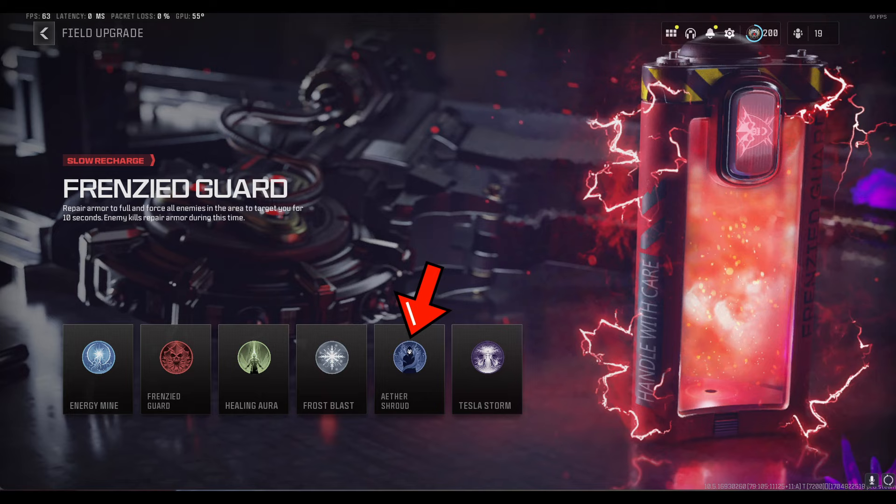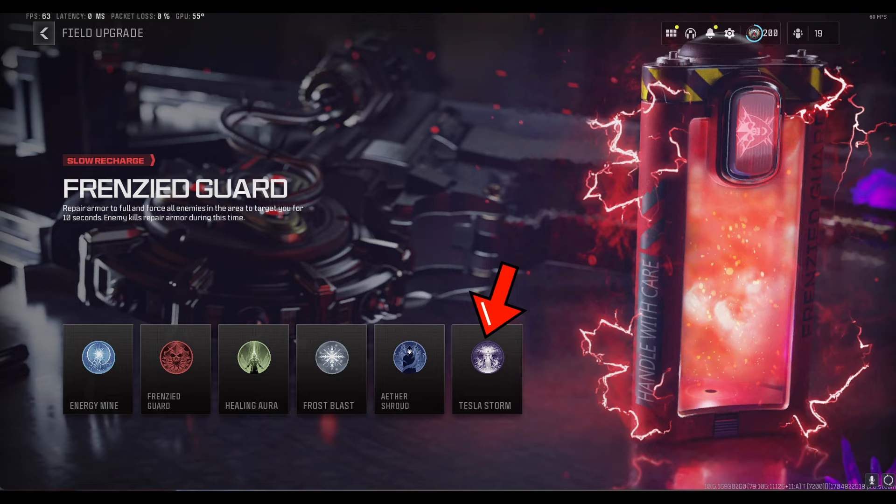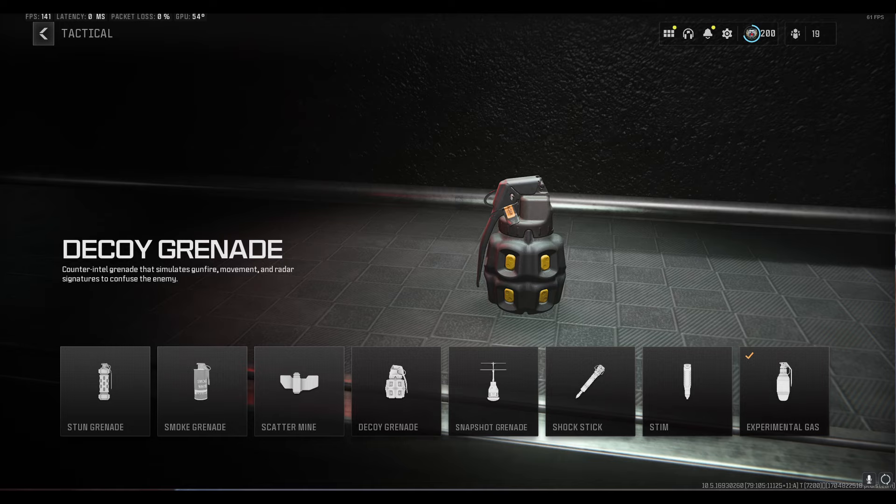Next is the ether shroud, which makes you invisible to zombies for a short period of time. Finally we have the tesla storm, which stuns all zombies around you and your teammates in close proximity for the duration of the ability. I personally recommend using either frenzied guard if your weapon can handle it, or if not, run healing aura or tesla storm. For your lethal grenade slot equip some sort of explosive grenade — a normal grenade or semtex. For a tactical grenade I highly recommend decoy grenades, as they are essentially monkey bombs without the explosion and can be replenished at ammo caches throughout the game.